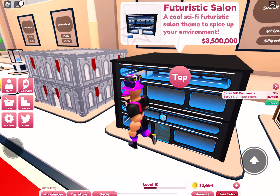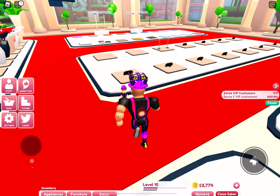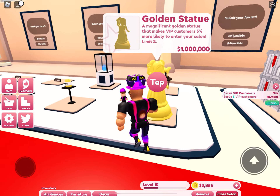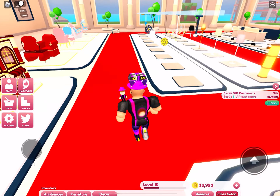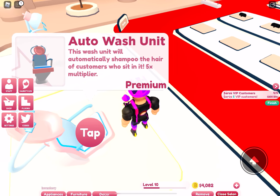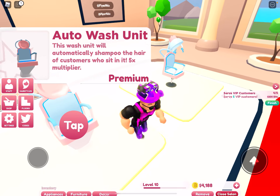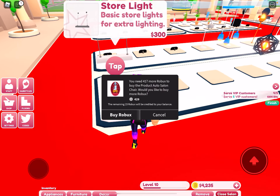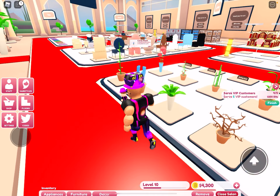These decorative items don't actually do anything — they're just cosmetic. I don't think they give money multipliers, but they might in the future. There are items like gem cases and golden hair stands. The royal set isn't worth it. Auto Wash is available, and the Auto Salon Chair is $4.29 — I might buy that in the future.